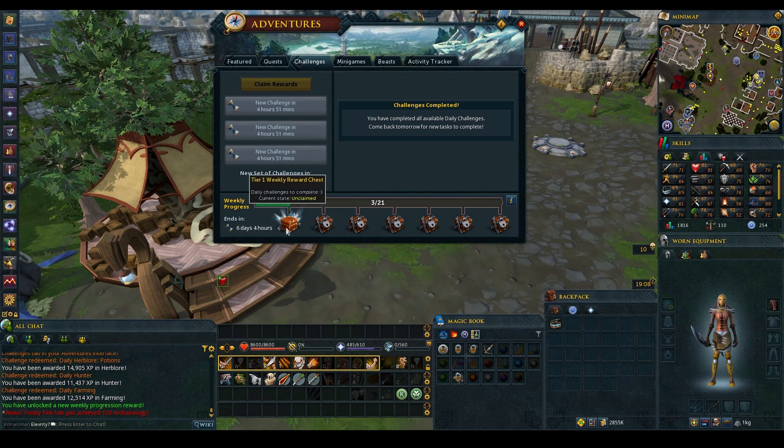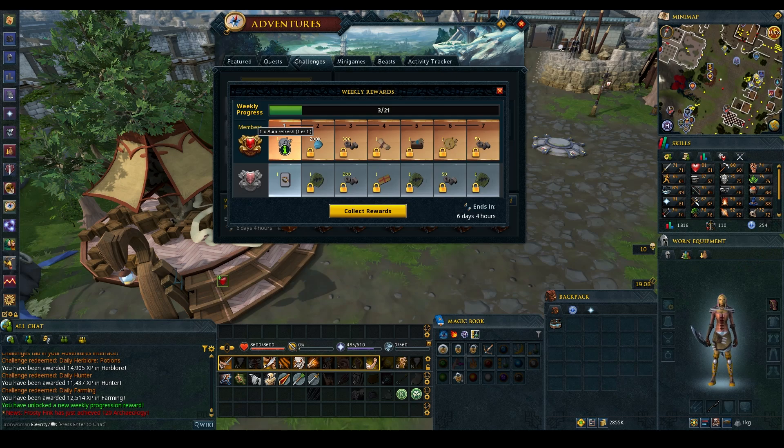Let's take a look at the rewards. We get a tier one aura refresh, Shattered Anima this week, and a Reaper refresh — that's really nice. Medium dungeoneering tokens, Soul Reaper refresh, and more clue scrolls. This is actually a really good day. These battle passes are pretty insane — pretty insane rewards. We'll certainly take that.